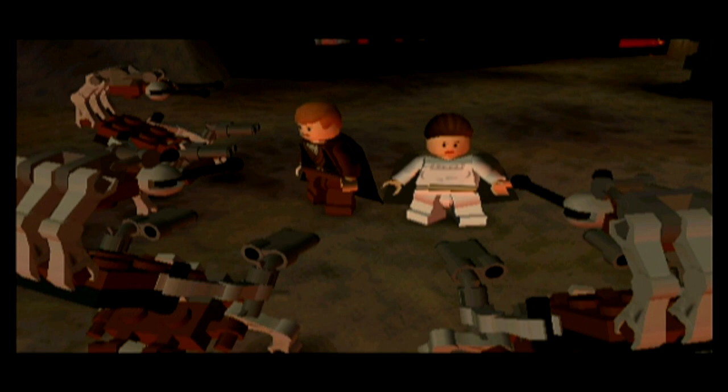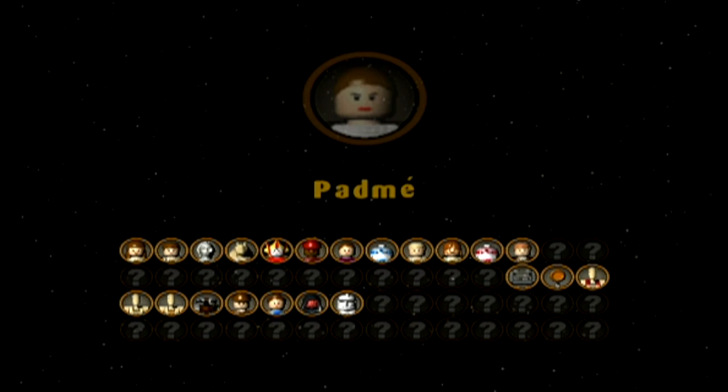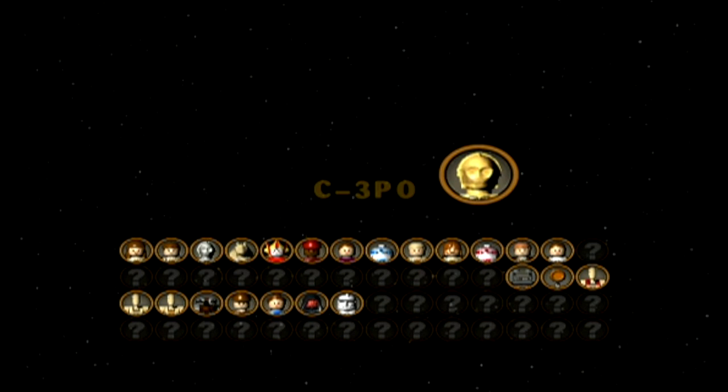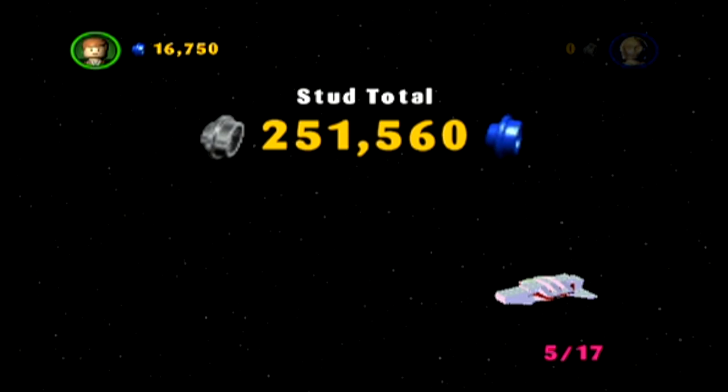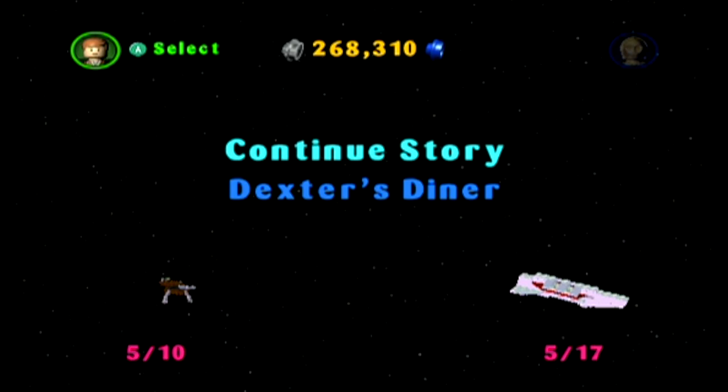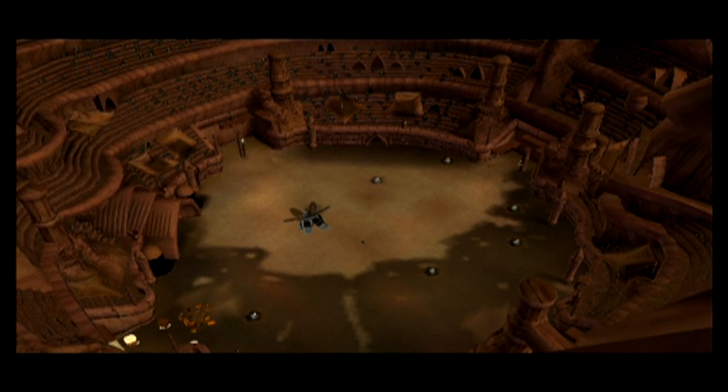They approach quickly and they can - Skywalker, padawan padawan padawan! C-3PO, nice. Give me that super kit piece - there it is, that's the piece that we needed. Skip the cutscene. Oops, I skipped the mini kit. Oh well, anyway continue.